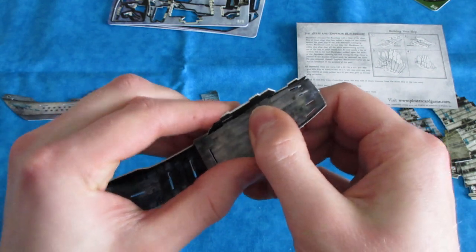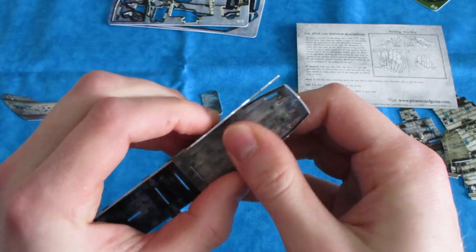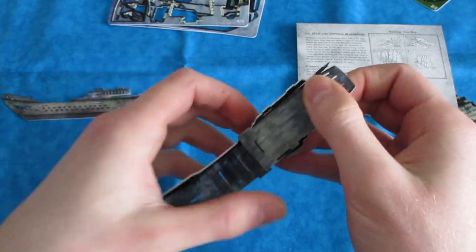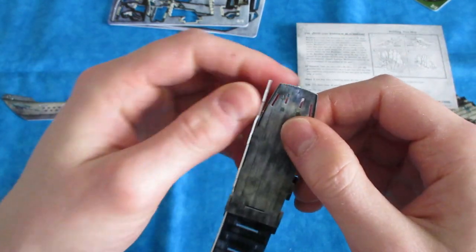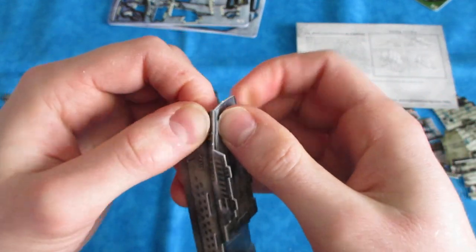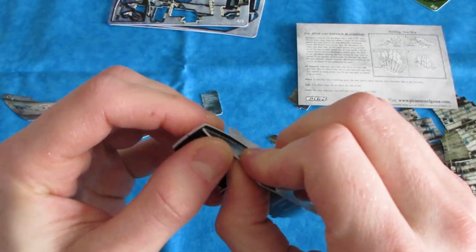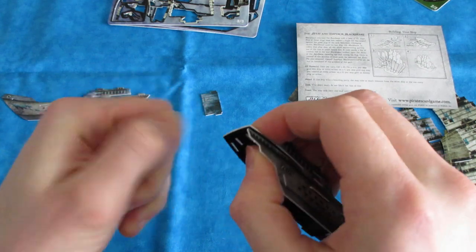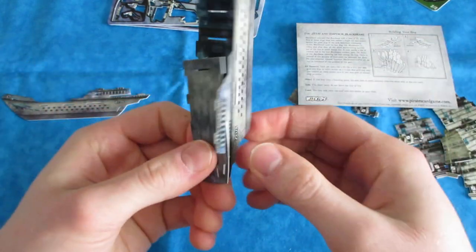This one goes here — the biggest deck on the bottom, then you go up in size from there. This one fits into the middle slot there, and then here now we can curve the stern back. Most ships only have the curvature at the bow, but ten-masters are so large they actually curve it at the stern instead. I think I forgot to scratch off some of the pieces here, so I might just take it apart a tiny bit to do that.